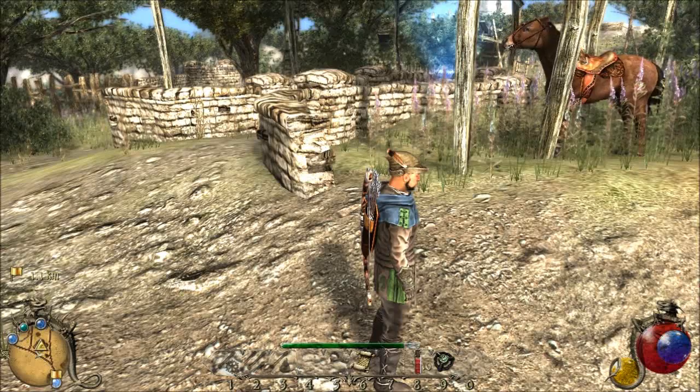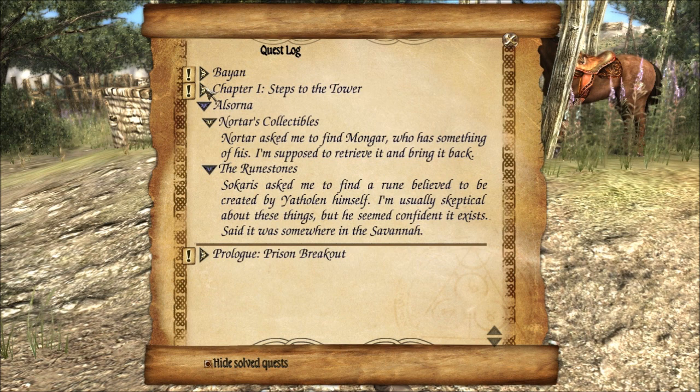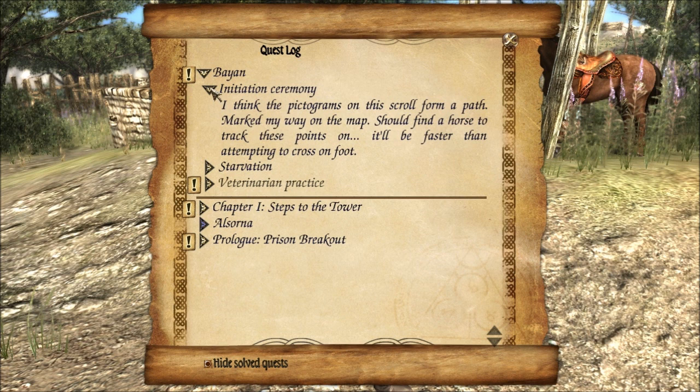The quest book is actually quite good because if you double click on a quest it will show you where it is on the map. I think this is the quest we're on — I spoke with Altan and it looks like I have to do whatever he asks or Bayan won't be eating anytime soon. And I guess there's no map item for that.